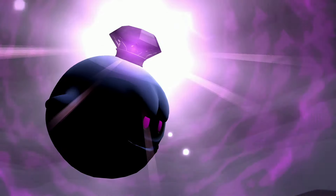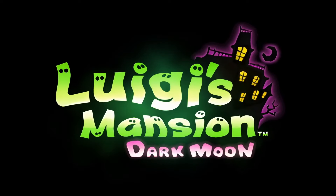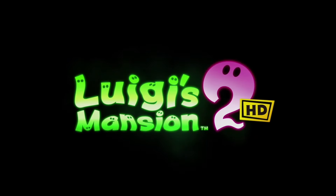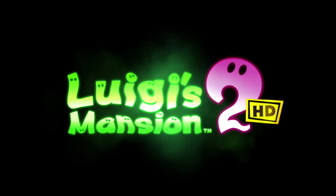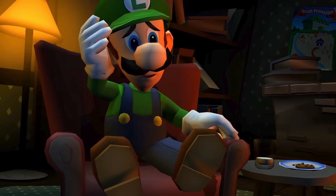King Boo's crown is now different: the purple gem used to be a little bit smaller than the crown itself, but now the gem fits perfectly on the crown without much space in between. The game is now called Luigi's Mansion 2 instead of Dark Moon, and it doesn't feature the Gloomy Manor poking out of the background — it's just a more basic logo, which kind of sucks. I liked the theming of Dark Moon.